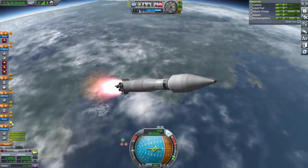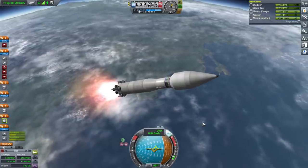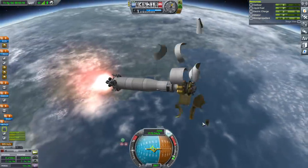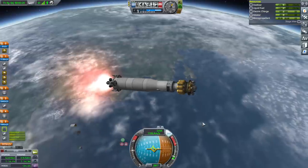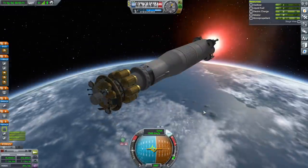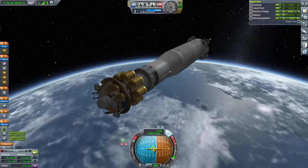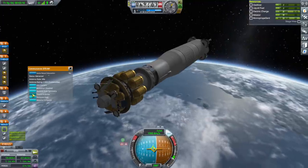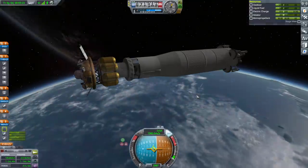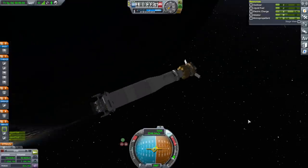Since we retained the confetti fairings, maybe we'll try fairing separation relatively early at 45 kilometers and see how it goes. Fairing set — well, that was non-volatile. Looking very good — we might not have needed four boosters. That's a 100-kilometer periapsis. I'm going to extend the antennae now since we're in space. That's about 100 kilometers — that's the staging I want. Separation.